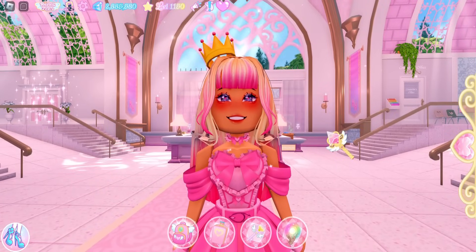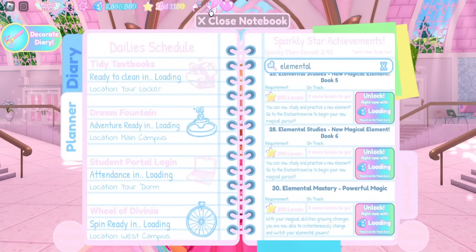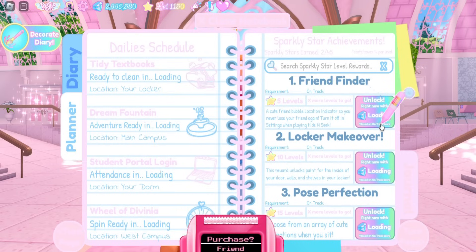How to do that is with level rewards. The level rewards are a little confusing, so I'm going to explain them. I'm going to click on this exclamation point right here — this is going to show you all of the level rewards. There are different tiers: here we have five levels, meaning you have to gain five levels after the new school release. Then we have level 25, so if you're level 25 before the new school release you can get that one. I could get Dream Diary extra notebook two and three right now because I am over level 25.